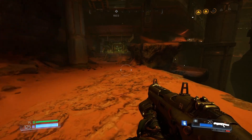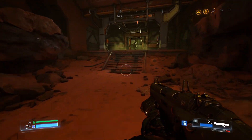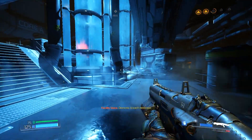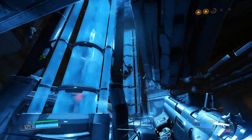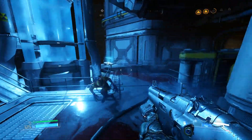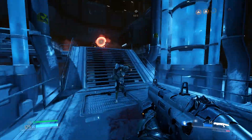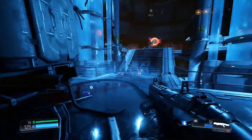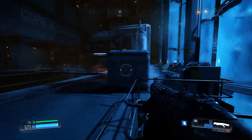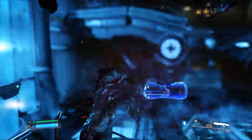In Doom Eternal there's a rune that increases the speed of glory kills. I don't find that super useful because the glory kills look cool and I'd like to savor them. Also, you're invincible during the time anyway — so what advantage is there to have them go faster? In the long run, I want to be invincible for less time. The idea is that you can chain them, and when you have multiple enemies ready for a glory kill, their timer does go down while you're doing one.